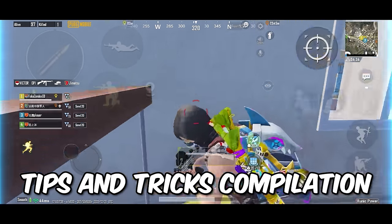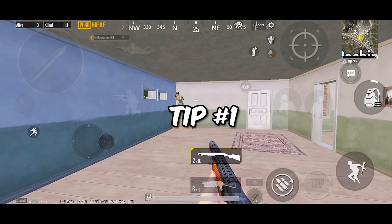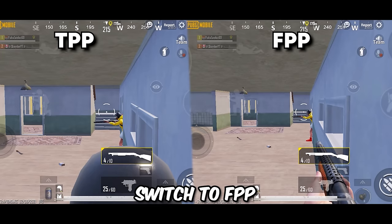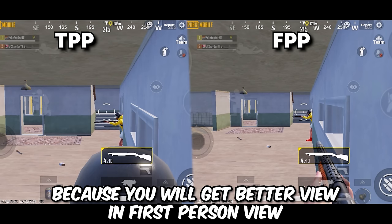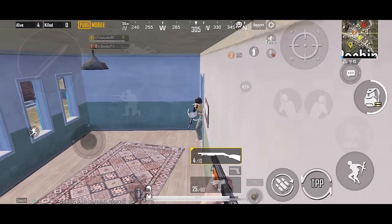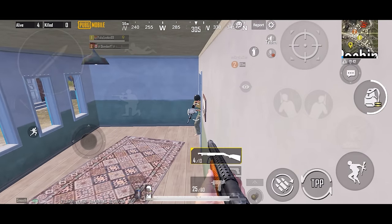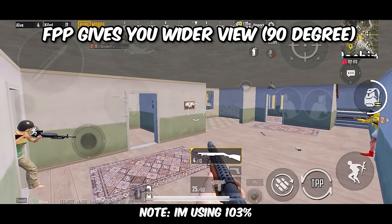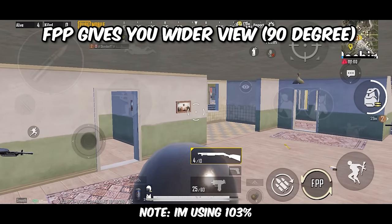Starting with tip number one: whenever I find myself hiding in a corner or holding a corner situation like this, I always switch to FPP because sometimes the character will block my view. In these situations, using FPP is a good choice. Also remember that FPP gives you a wider view so you can watch two directions at the same time.